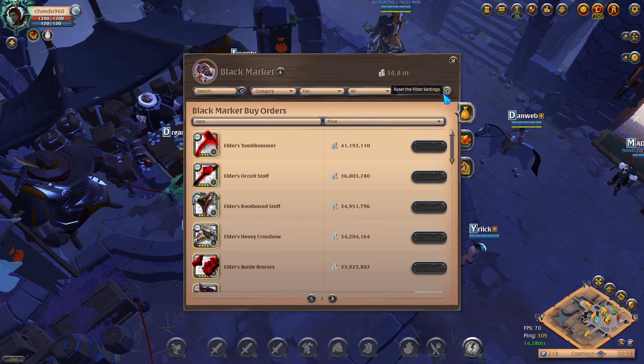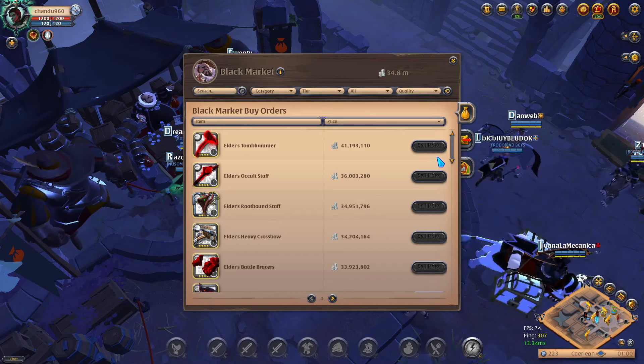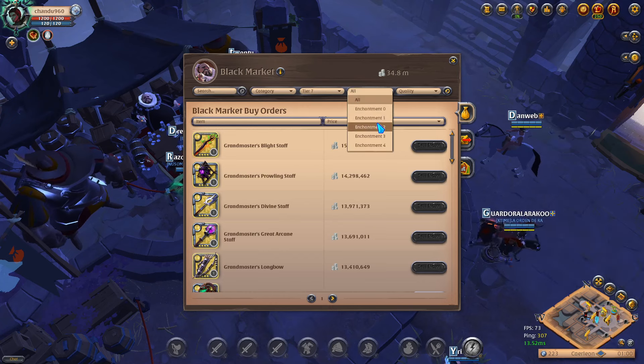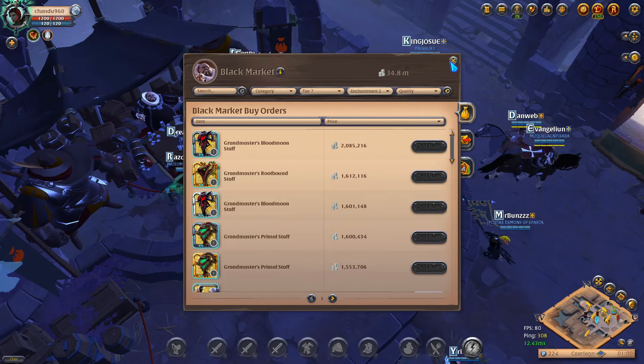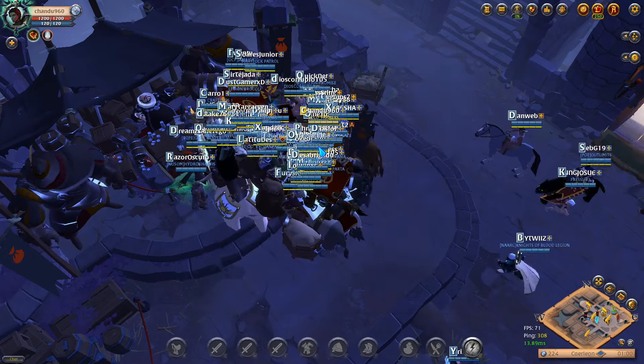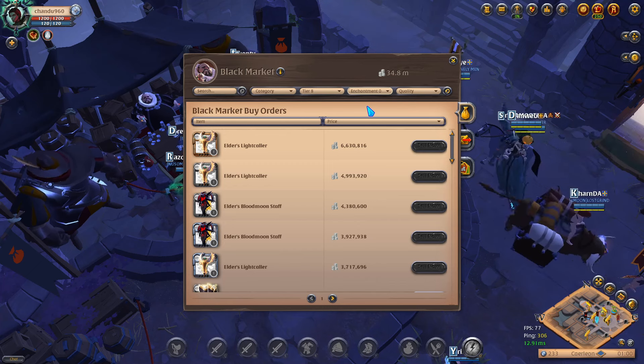When the EU server is first launched, all of these items will be listed for hundreds of millions of silver because there is no stock in the game. The black market runs on a concept of supply and demand — if supply is low, demand will be higher. When supply is absolutely zero at launch, demand will be astronomical. Even 8.1 or 7.2 items, like this staff, can go for a hundred million when the EU server first comes out. That's the main reason to get early access: you can craft 8.1 or 8.2 items and get hundreds of millions, if not billions, of silver before the five-day early access ends.